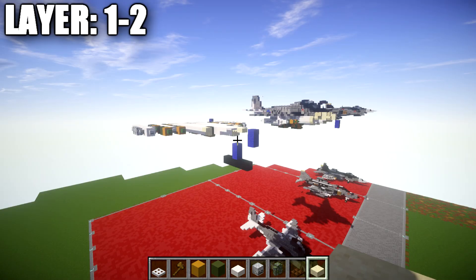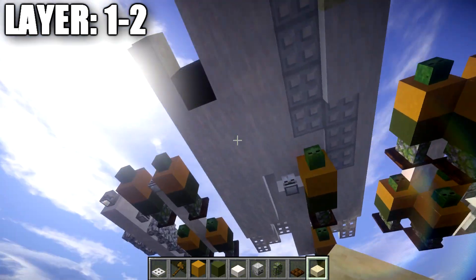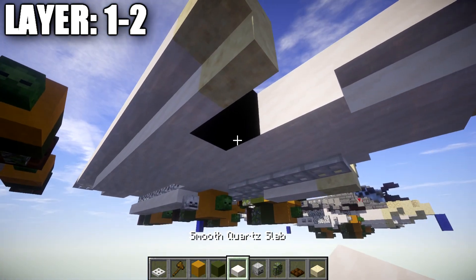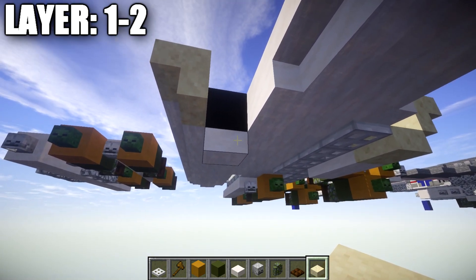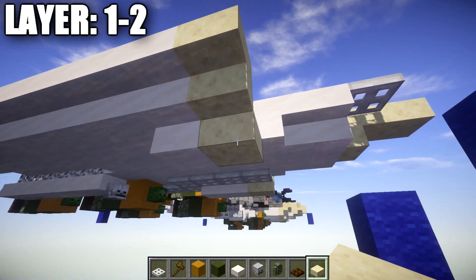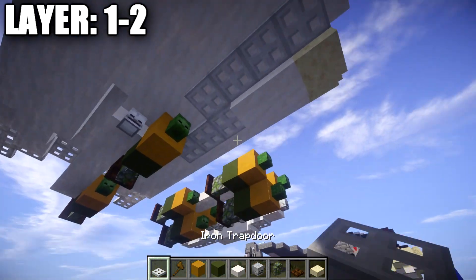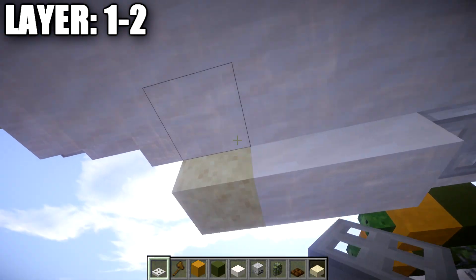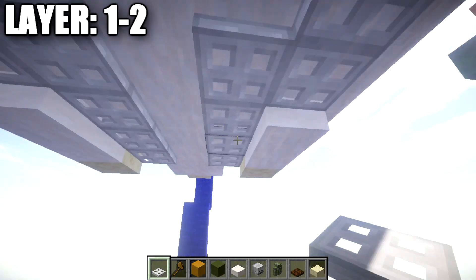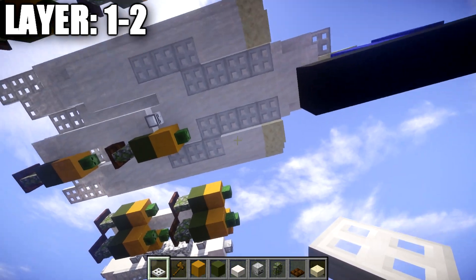Moving into layer two, we'll build upon what we started in layer three. Start by placing a smooth quartz top slab on the bottom of the black concrete block at the intakes, then a smooth sandstone slab going forward in line with the sandstone stair, followed by one more smooth quartz top slab back and a row of three iron trapdoors going back. On the other side, place a row of four back along the sides, giving you the bottom fuselage view — then repeat the same on the other side.